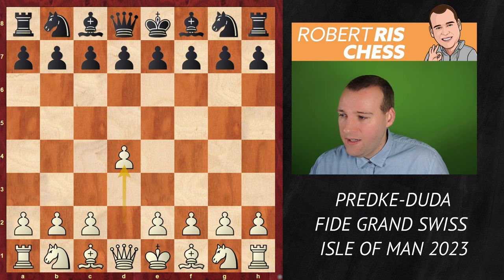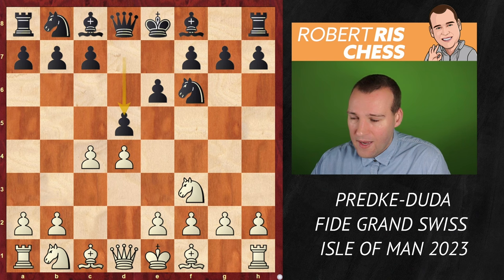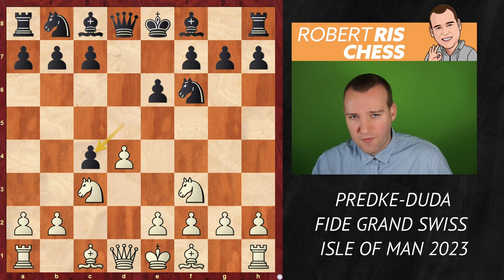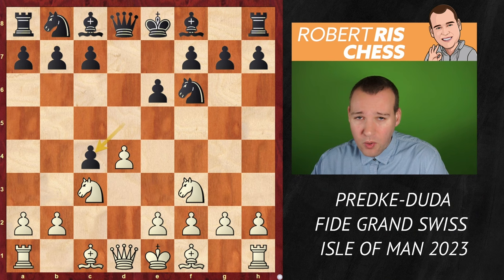So let's see what happened in this game: d4, Nf6, c4, e6, Nf3, d5. And after Nc3, Duda takes the pawn on c4. This is what we call the Vienna opening. It's one of the most reliable openings at the top level — a very solid line, hoping just to equalize with black. And Duda with the black pieces is one of the main experts in this opening.